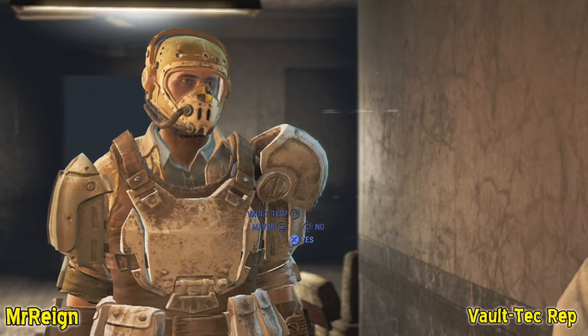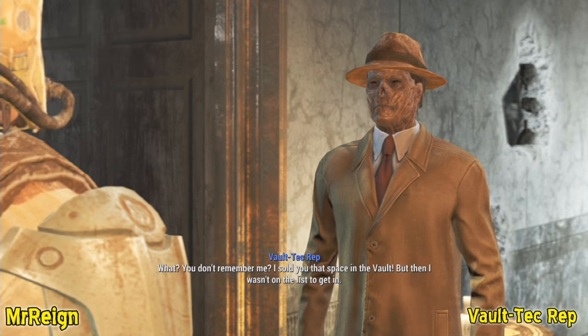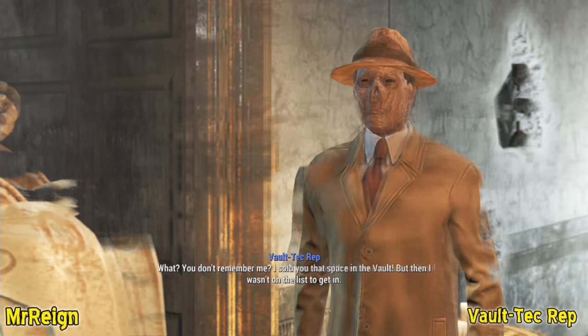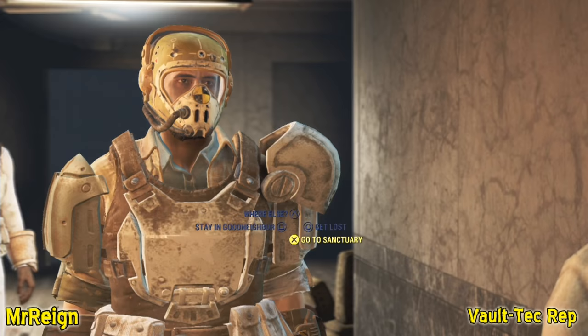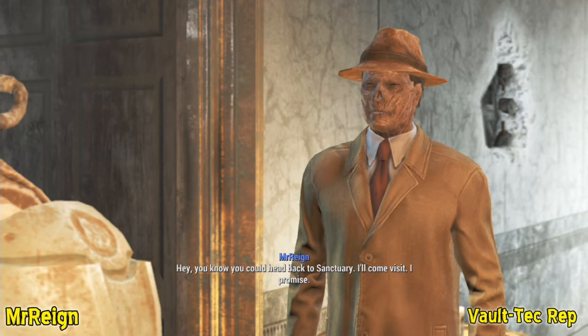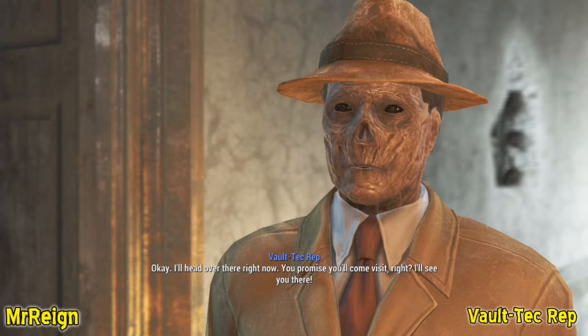The Vault-Tec Rep says: 'You don't remember me? I showed you that space in the vault. I've been so alone here — no Commonwealth settlement wants a ghoul with 200 years of Vault-Tec sales experience.' You can offer to send him back to Sanctuary: 'You could head back to Sanctuary, I'll come visit.' He responds enthusiastically: 'You will? Okay, I'll head over there right now.'